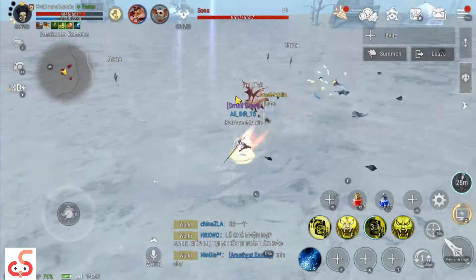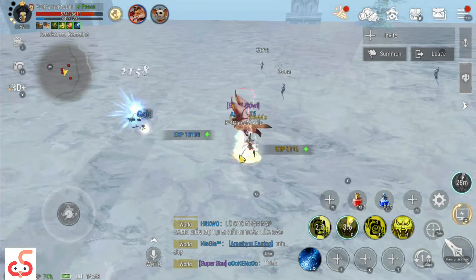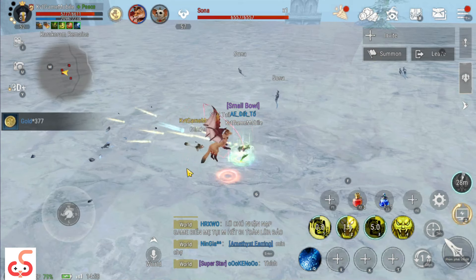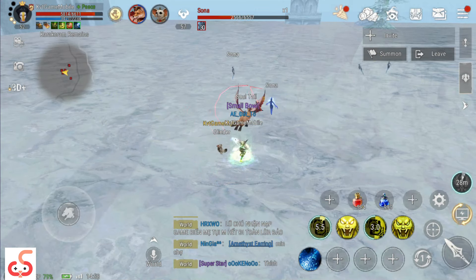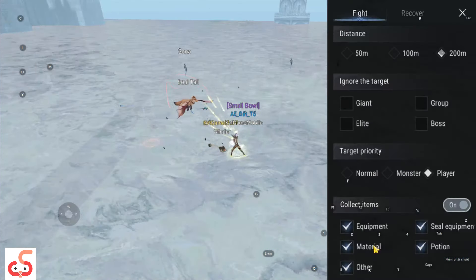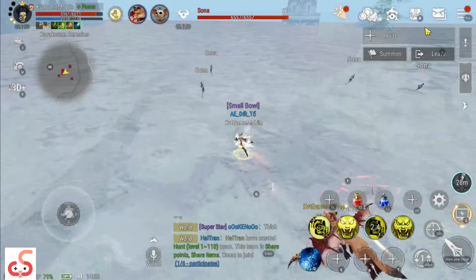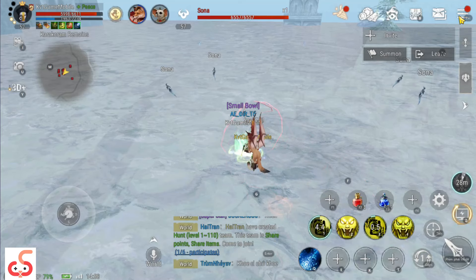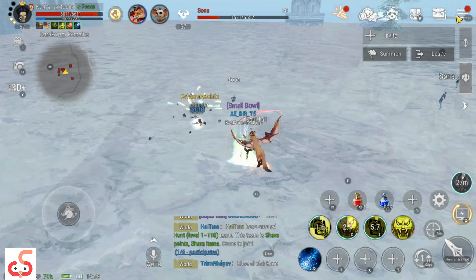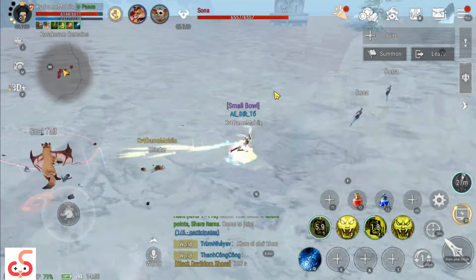Tính năng ép đá này bắt đầu từ lên đồ D-7. Khi anh em kiếm được những món đồ sun hay som thì anh em phải ép cái đá khảm vào. Đó là tính năng ép đá khảm. Nếu mà anh em đi auto thì anh em mới nhặt được cái đó - anh em nhớ là tích vào chữ auto thì nó mới nhặt được nguyên liệu đấy nhé. Đi farm anh em phải nhặt nguyên liệu đó, anh em tích vào.